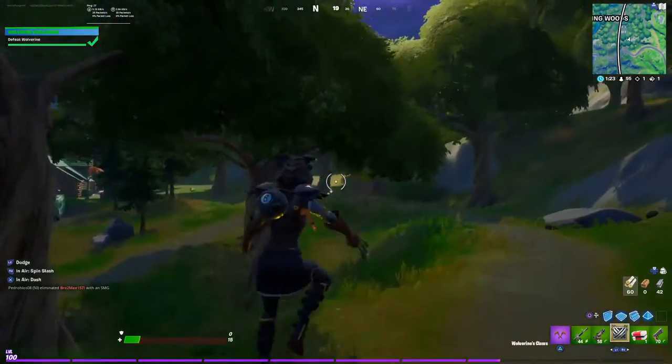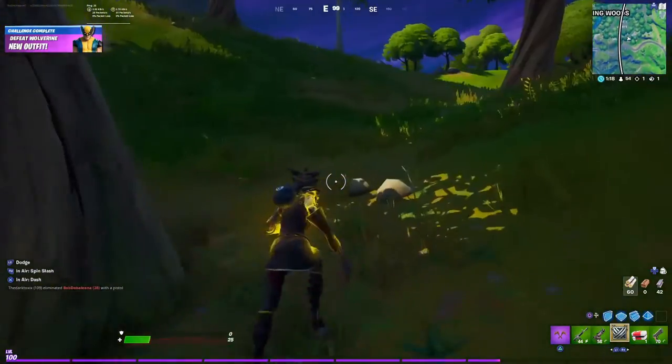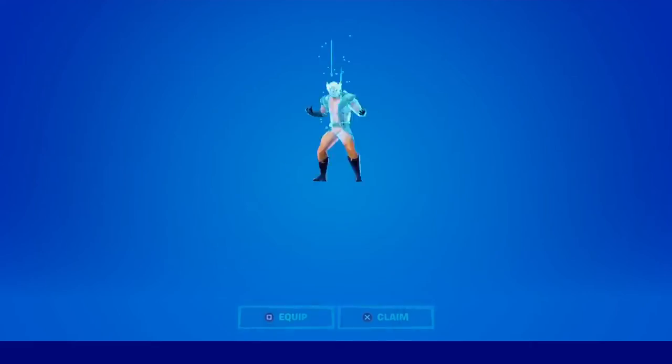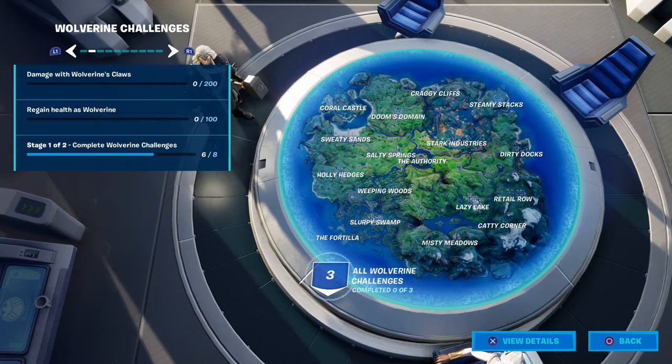Here's where you will find Wolverine. You want to see on the top left corner that you have acquired the new outfit. After you go to the loading screen, there he is — Wolverine, welcome!